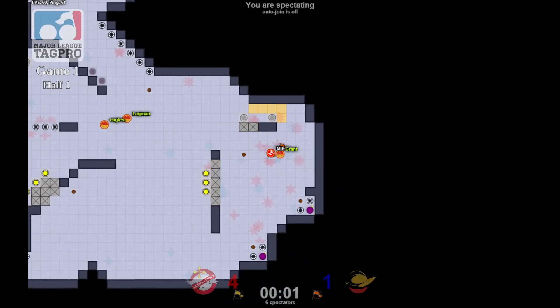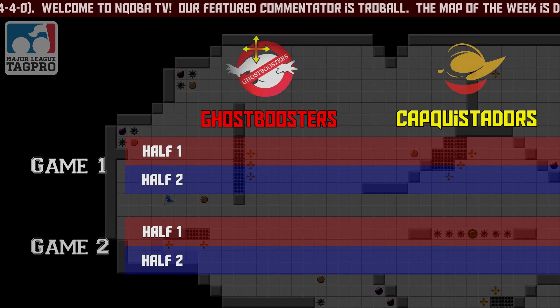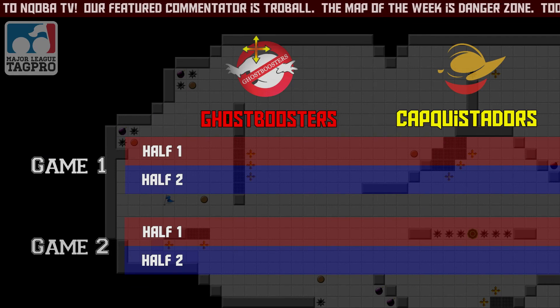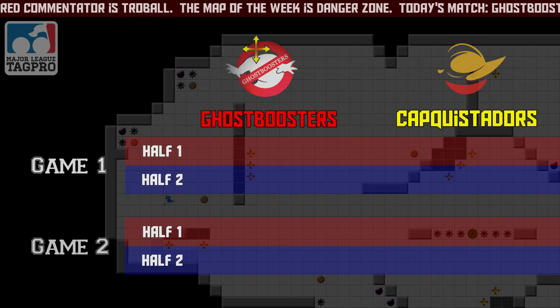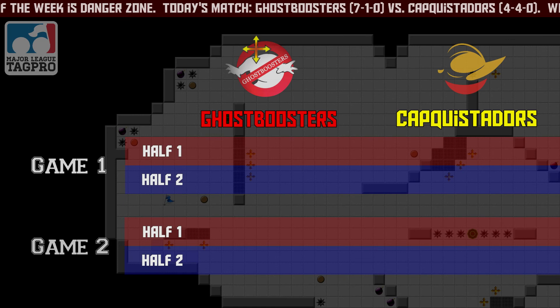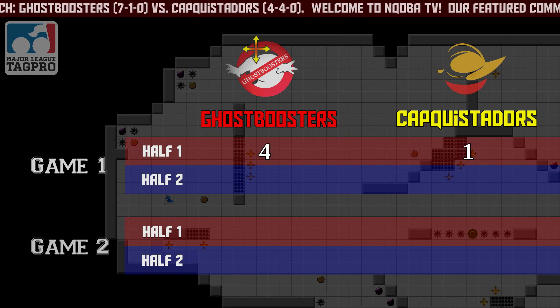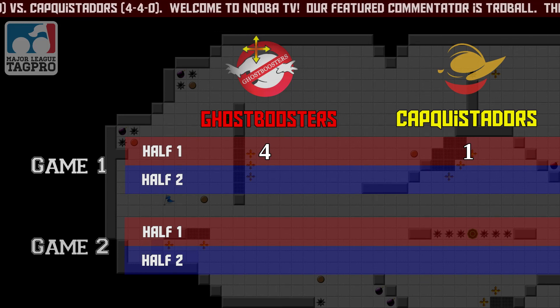All right, looks like that first half is over: 4-1. Kobe, you still with me? All right, cool. Had a service outage just about five seconds before that game ended — 4-1, well played. Exile with a few caps, Micro scoring the first one. I think there we really saw the defensive prowess.